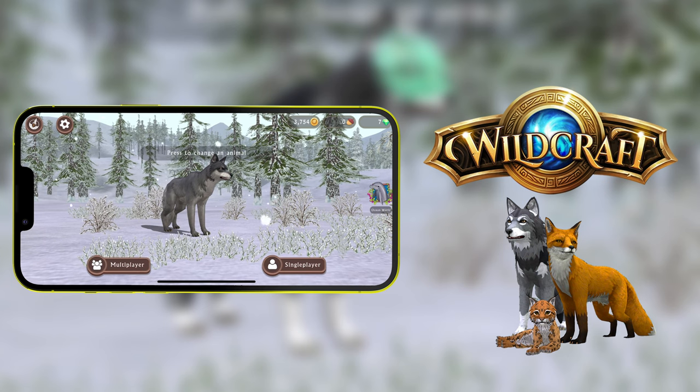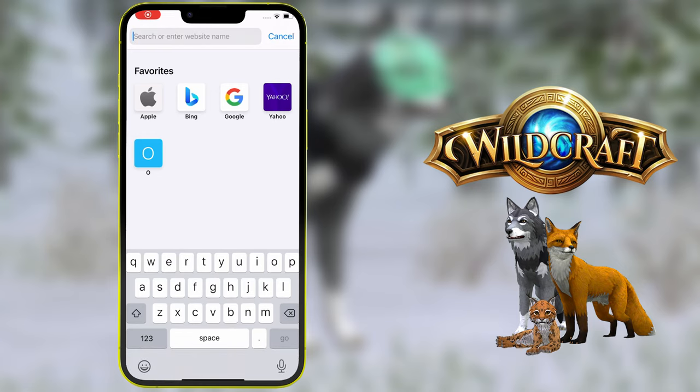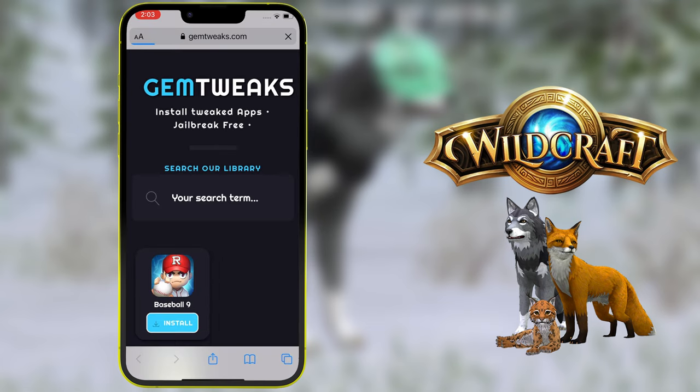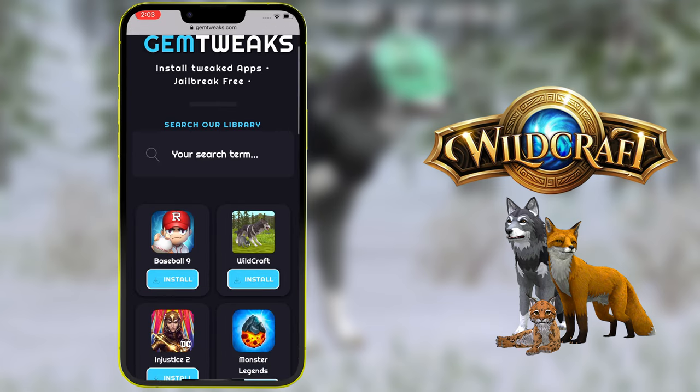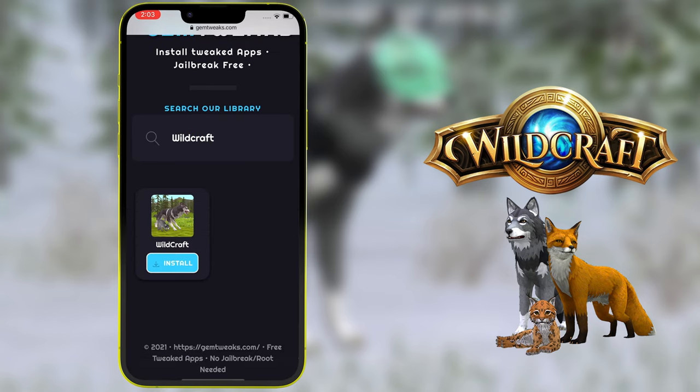What we're going to do now is leave the Wildcraft app and head over to our web browser. Once there, we're going to type in a website called gemtweaks.com. As you can see, I've typed in gemtweaks.com — make sure you're heading to that site. I'll press go now, and as you can see the website has popped up. On the top right is Wildcraft; if you can't find it, just type in 'Wildcraft' and it will pop up.